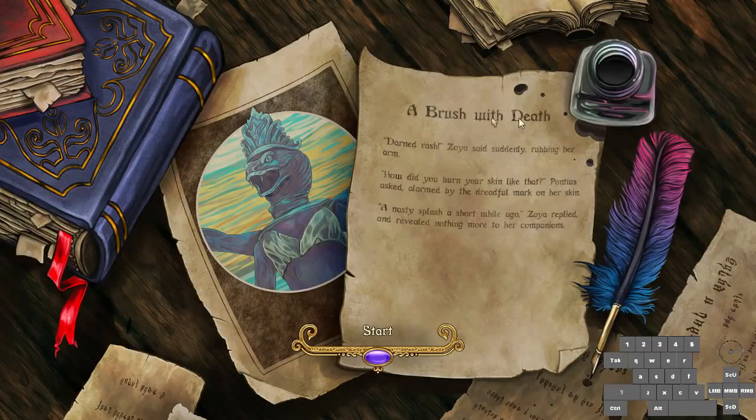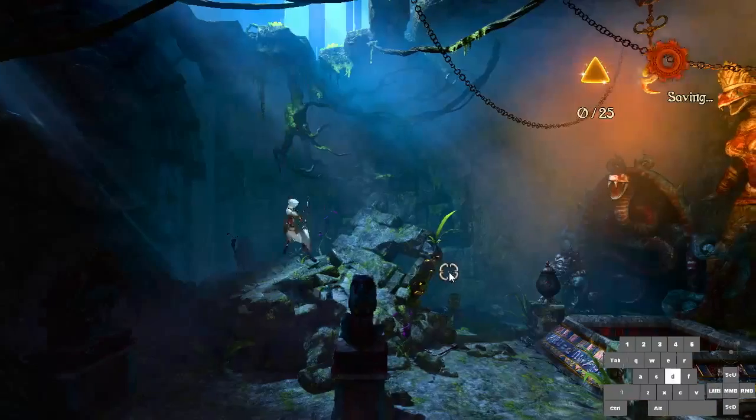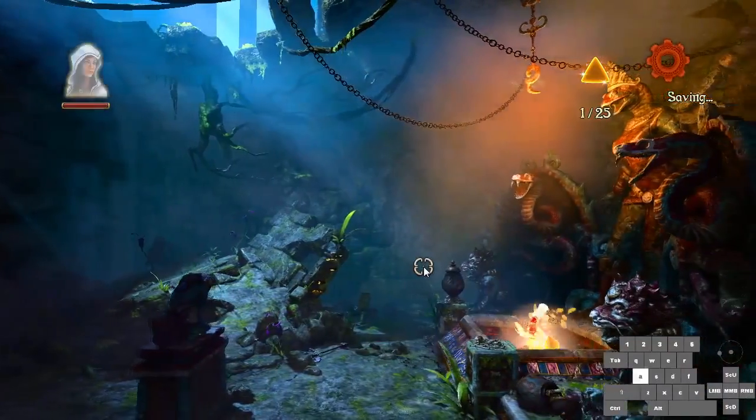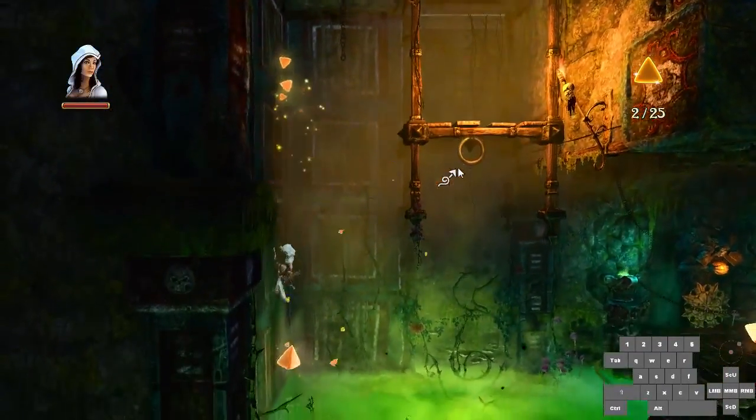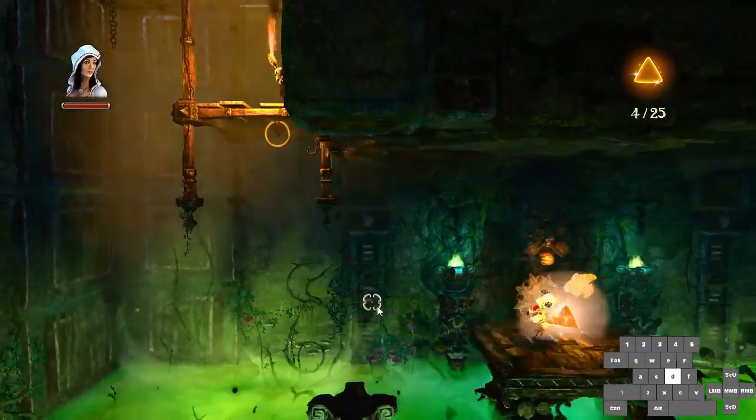Next up we have a Zoyside mission, a brush with death. You start this map off by just jumping onto this platform, wait for it to lower, and then slide down this wall and use this hoop to get over this bit of acid.